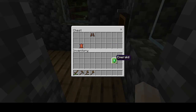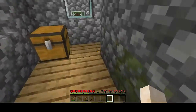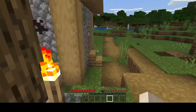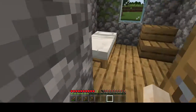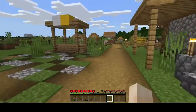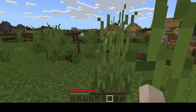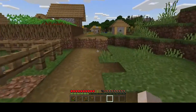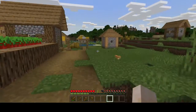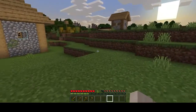Two emeralds — way to go! Some leather boots and some leather. Yeah, that's not bad. No loot there. There's a cat — cool. It looks like it's going to become night time soon, so let's go back to our little home and lock the door.